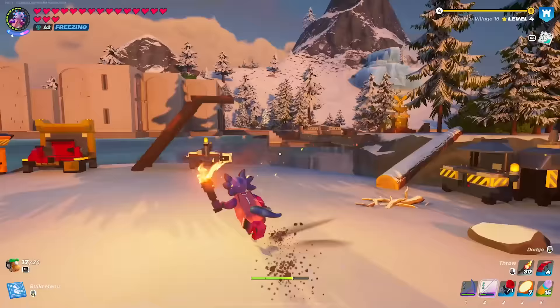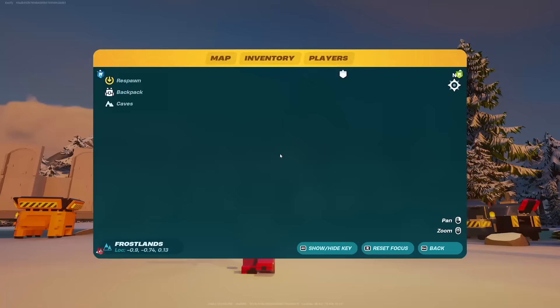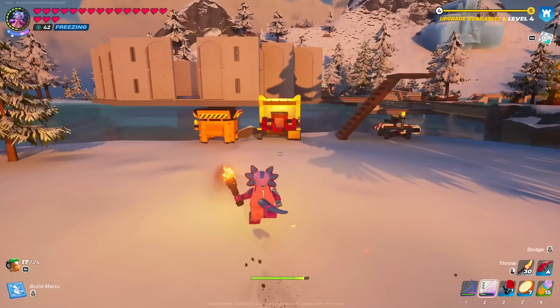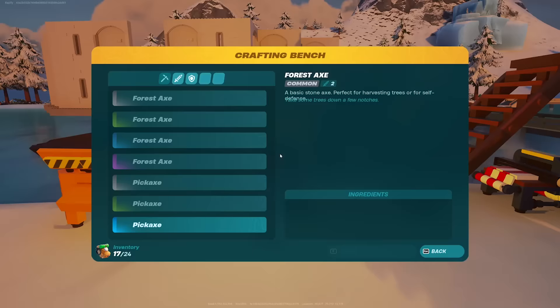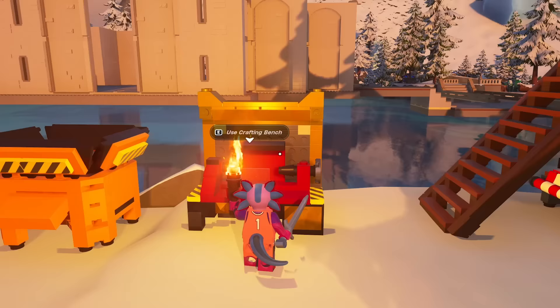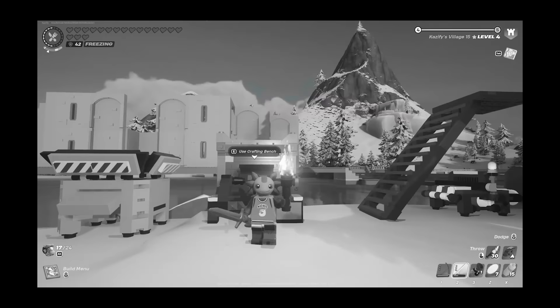When I joined my world for the first time this morning, I opened my map and was immediately excited to check out the new biome and all of the new resources. I went to my crafting bench, and that's when I realized there is not a single new item in the entire crafting bench. You can't upgrade your crafting bench, and there was nothing there.